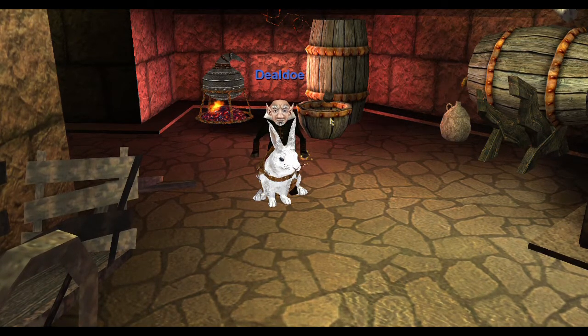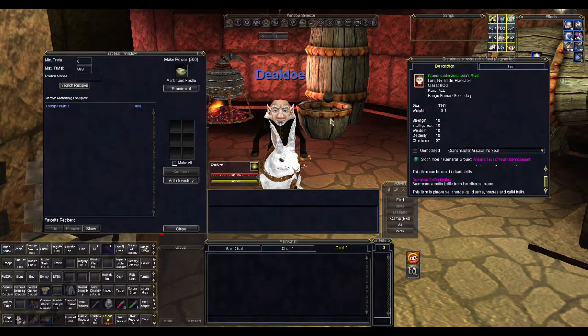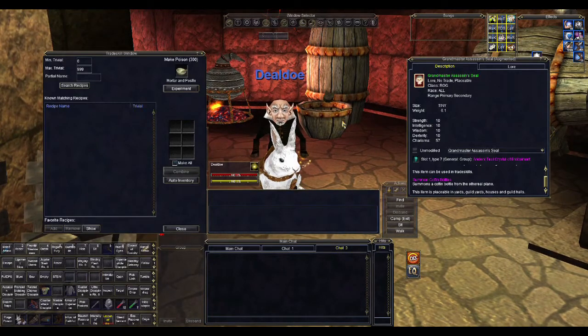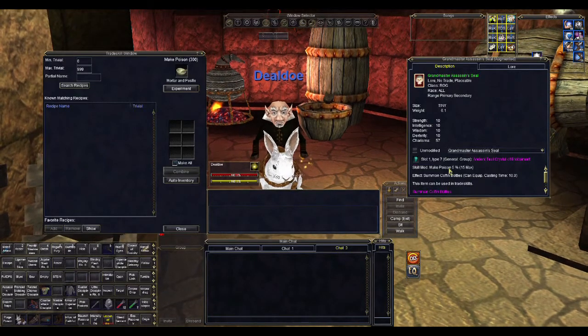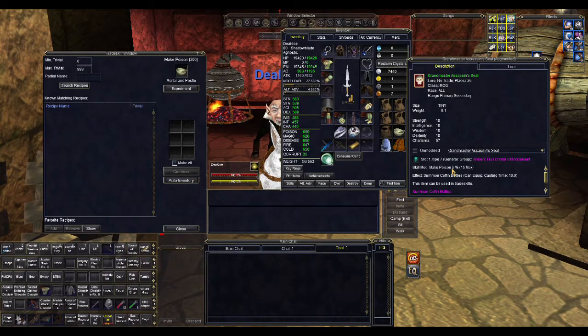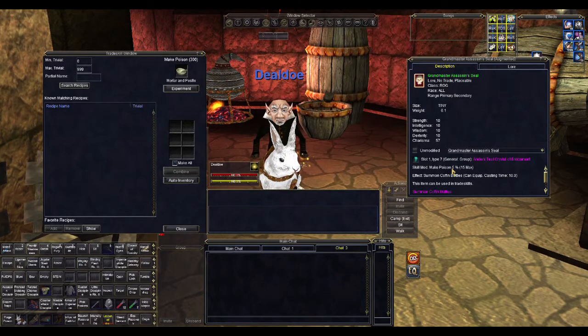The Grandmaster Assassin vial is your very first poison making skill modifier. A skill modifier is listed right here — it gives you an increase in your poison making skill by 5%. You place it in your primary, secondary, or range slot, and it gives you a skill modifier anytime you're making poisons, which helps with your success rate. It also gives 10 to all stats and a charisma modifier.